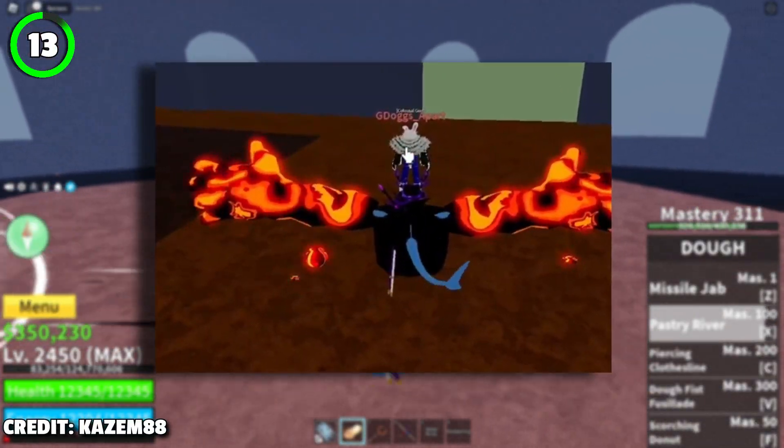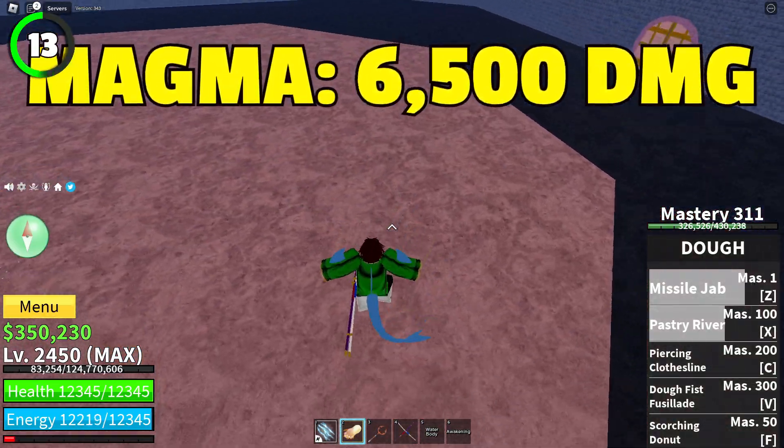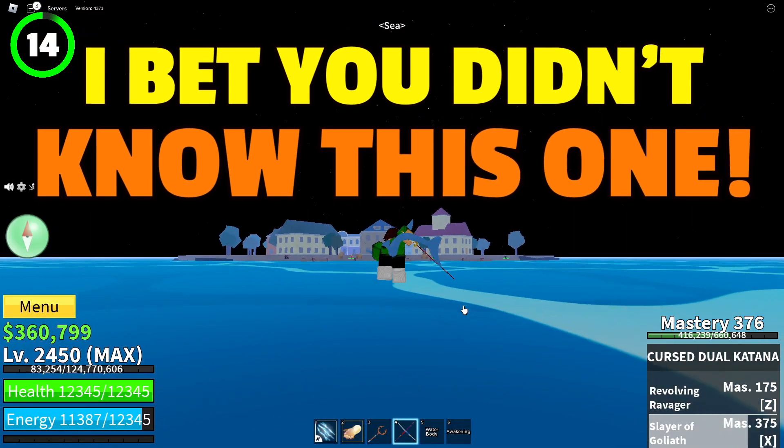Did you know that magma is not actually the strongest fruit? Well, it's not. Magma takes 6,500 damage and bomb takes over 9,000, making it the strongest fruit in the game. Why is magma still so hyped? I bet you didn't know this one.